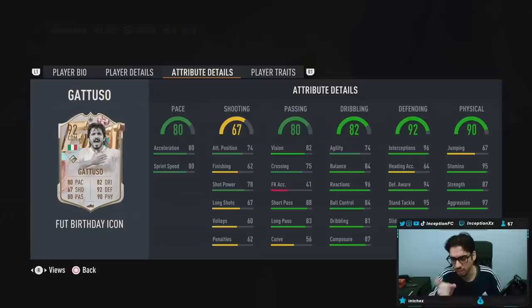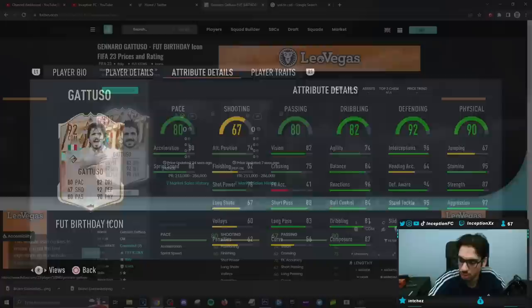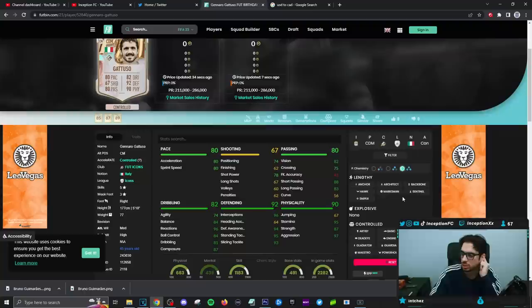This card needs to be lengthy. He's not unless you give him an anchor. The Gattuso card is lengthy on an anchor. Anchor, Hawk, Marksman — so that's what I'm saying. He's lengthy on an anchor.